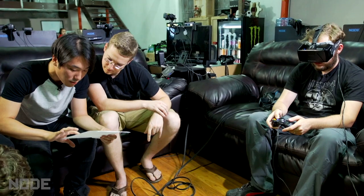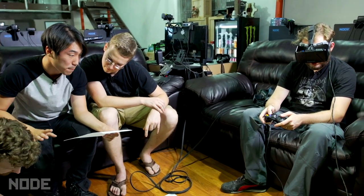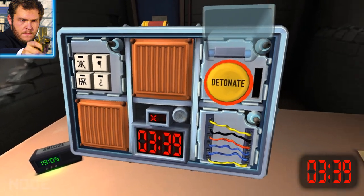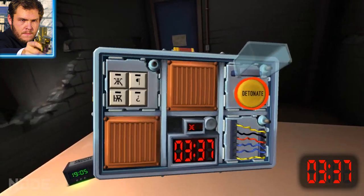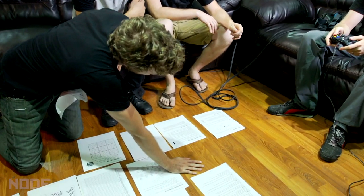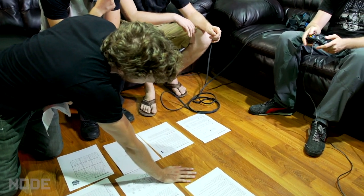White. Release when the countdown timer has a one in any position. Three, two — released. Did it give you a strike? Yeah, gave me a strike. Hey Sam, those wires — if there are no yellow wires and the last digit of the serial number is odd, cut the third wire.